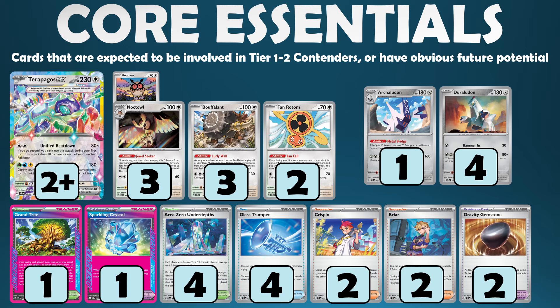Buffolant is also a really interesting one — can work well with Terrapagos, and also in a more colorless control-style deck buffing up Blood Moon Ursaluna. I think 3 Buffolant makes a lot of sense here. You need 2 of them in play to activate the Curly Wall ability, so 3 helps around prizing, and if some get knocked out or Area Zero gets bumped — that sounds like the sweet spot to me.